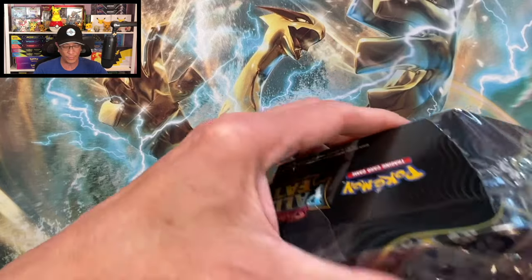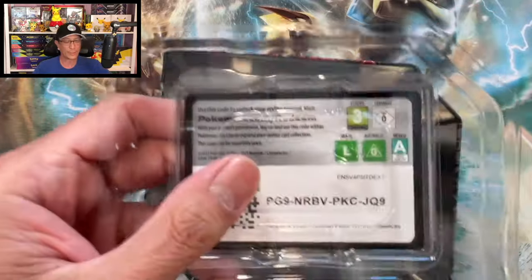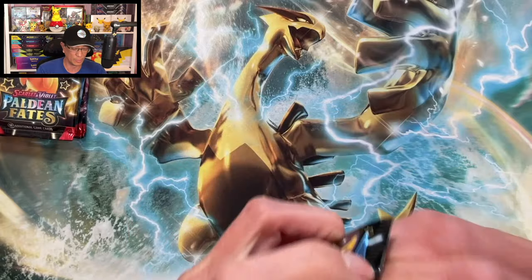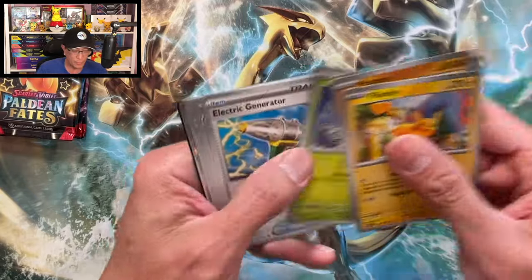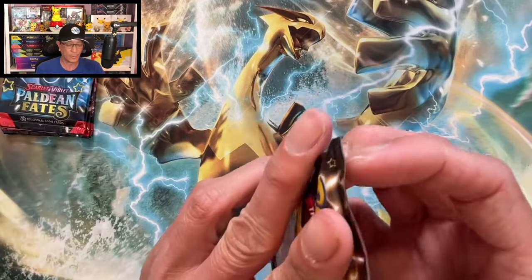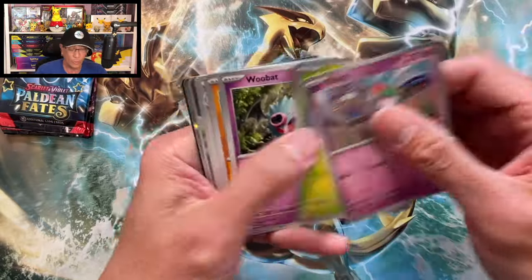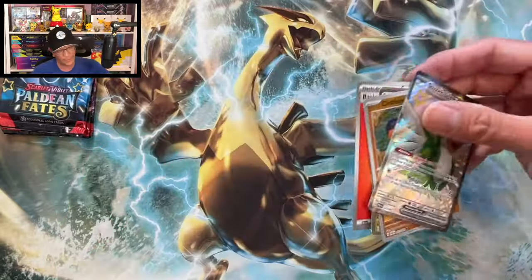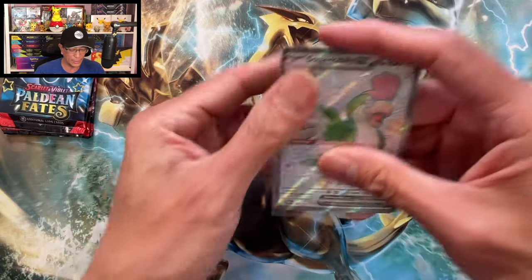Let's keep on pulling those SIRs — we've already pulled one SIR so far. If there's one, there's two! Five more Paldean Fates booster packs and we will move on to those Dollar Tree packs, guys. What else can we pull? Nothing here, nothing here. All we gotta do is just keep pulling those amazing cards. I would love to pull the shiny Pikachu — that would be awesome. Squawkabilly EX — pulled this already. Let's see if we can pull something new and nice.